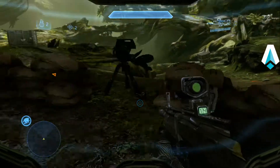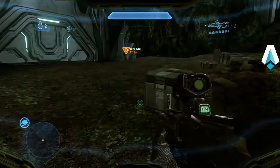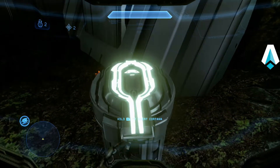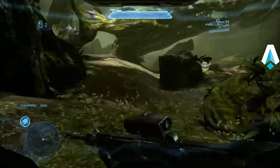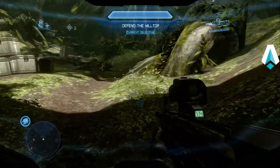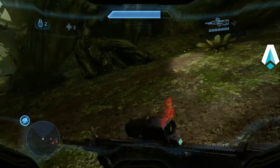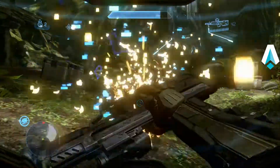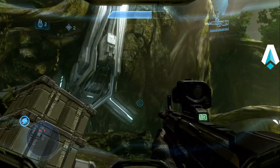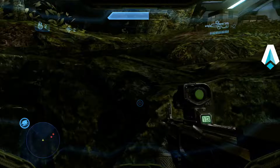Now we're in holdout. We're going to be doing some spawn killing here. First off, run right down here to just beyond where these two paths diverge. Get the knight into an animation, press and hold the melee button — go ahead and back-smack that guy. Take out one crawler, and the third knight will appear right here. Aim up and back-smack, step forward and back-smack. That takes out the first three knights in holdout.